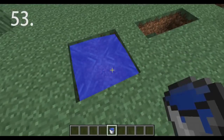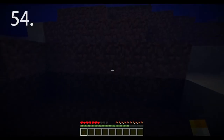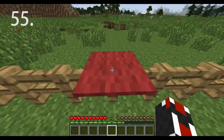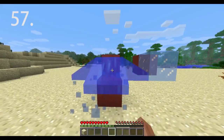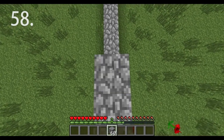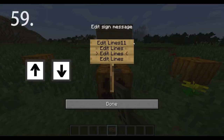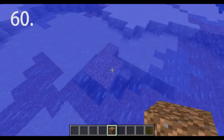Make infinite water sources by filling a 2x2 hole with just two buckets of water — this does not work with lava. Create a life-saving temporary air bubble underwater by placing a torch right in front of your face. You can jump over fences by placing carpet on top. Ice under soul sand makes movement incredibly slow. Ice only turns into water if there is a block underneath it. Build walls fast and efficiently by placing two blocks downward while standing on top.